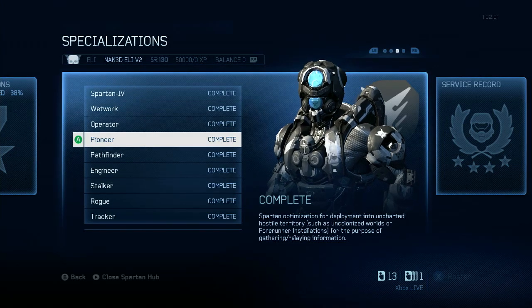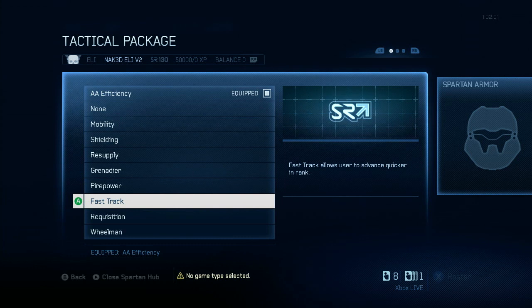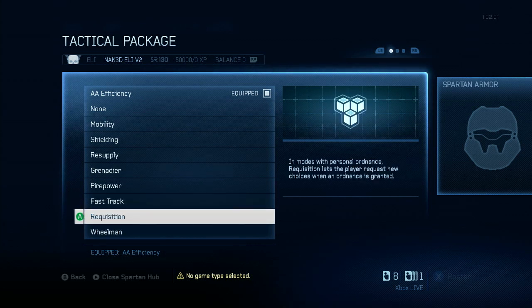Next, we have the Pioneer specialization, which unlocks the Plasma Pistol weapon skin and Fast-Track tactical package, which increases the amount of XP you earn each match by roughly 20%. That's about 500 extra XP per game, so definitely use this if you want to rank up faster.